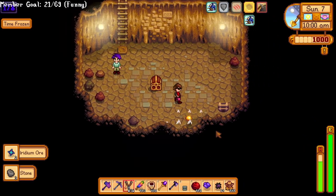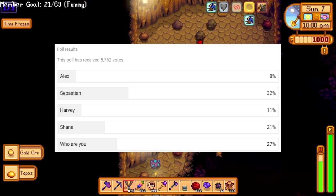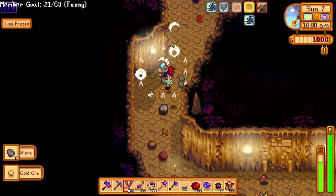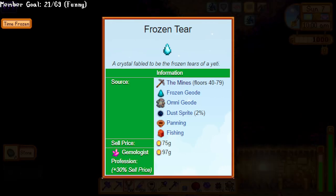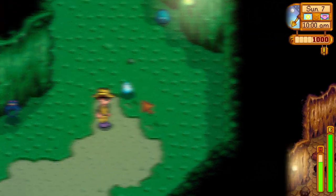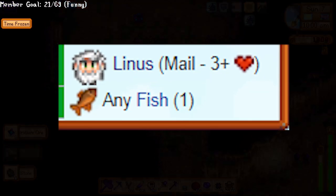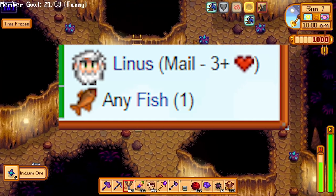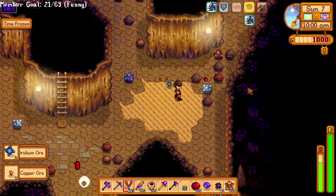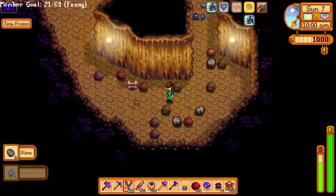Sebastian is probably one of the favorite bachelors. His story is a bit basic, but definitely a decent choice for most people. The easiest gift to give him is probably frozen tears early game — a forageable you can find on the ice levels in the mines, and they're quite common. Sashimi is also pretty easy to get, costing just one fish, and you get the recipe quite easily by getting three hearts with Linus. His birthday is on Winter 10th.